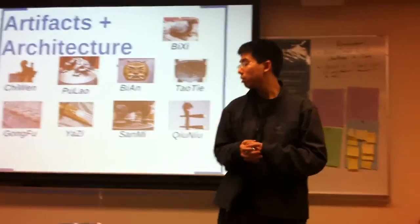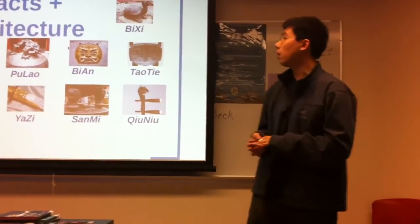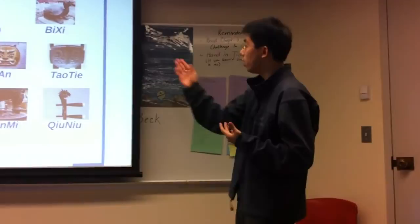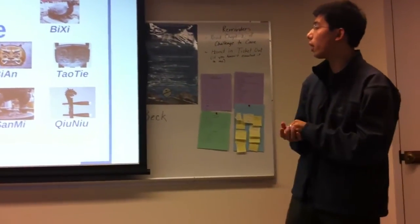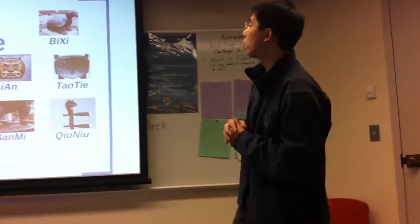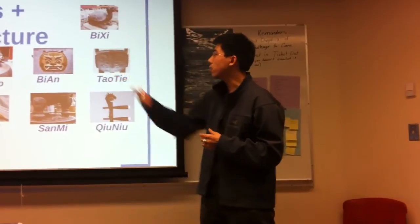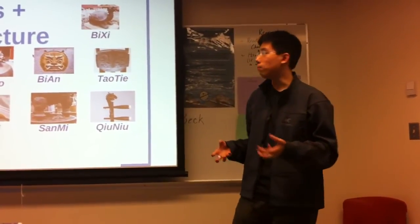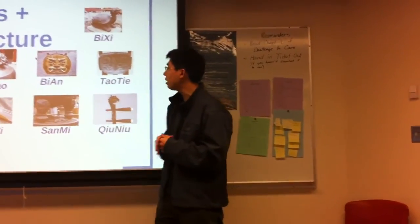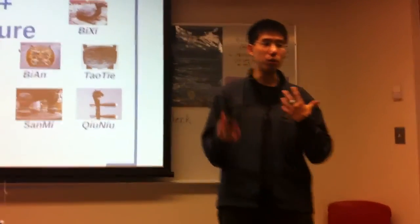The next section is artifacts and culture. In Chinese culture there is the idea that the dragon had nine sons — all forms of dragon placed somewhere. You have the turtle dragon, the dragon that sits on top of rooftops, and dragons that hold bells. They each have their own meaning. This one is for the core system — it's a dragon that can see the truth.